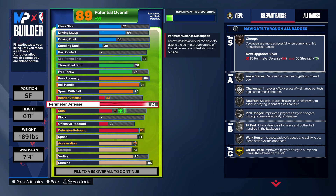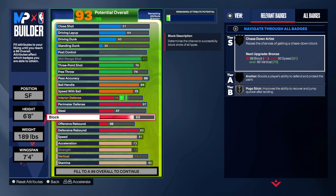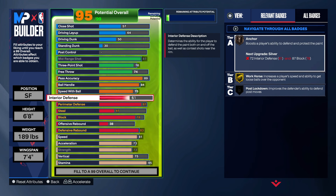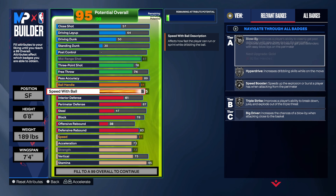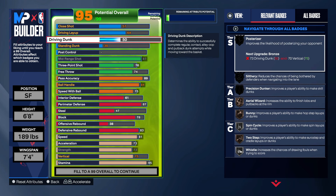We gonna go 87 right here on the perimeter for gold challenger. Your block — we gonna get that anchor badge and silver chase down. Make sure you go 61 on the interior though. Bronze anchor is slept on — like, you 6'8 with bronze anchor, it's some centers out there with bronze anchor and they effective. It's about your positioning.